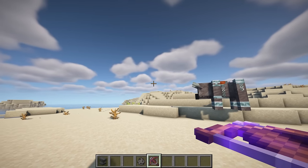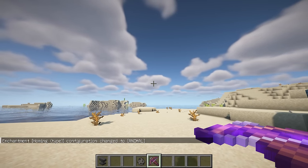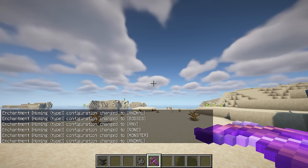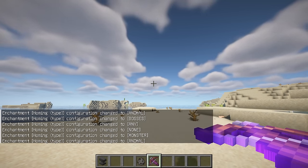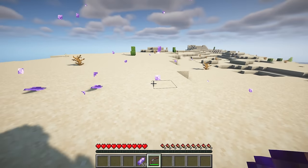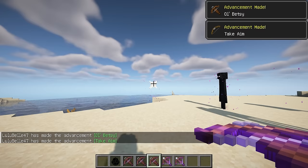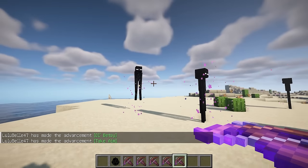Homing makes projectiles fly towards a chosen target; invisible entities are only targeted if they're glowing. The enchantment level increases the radius in which a target gets picked, and it's possible to switch between various modes with the key bind. Shatter allows the usage of amethyst shards as projectiles; there is a high chance for them to break on impact, which will deal damage in an area. Straight Shot disables gravity for shot projectiles and has a chance to hit endermen, with the enchantment level increasing that chance.